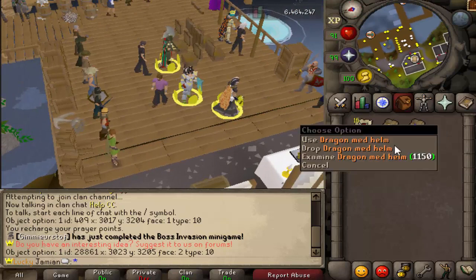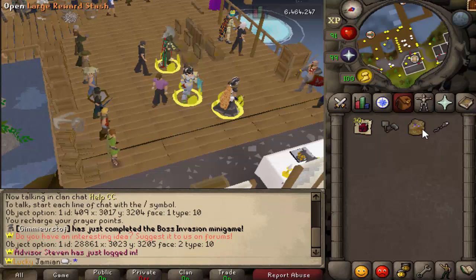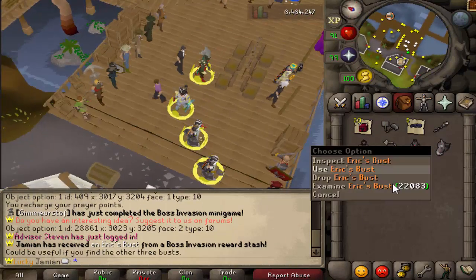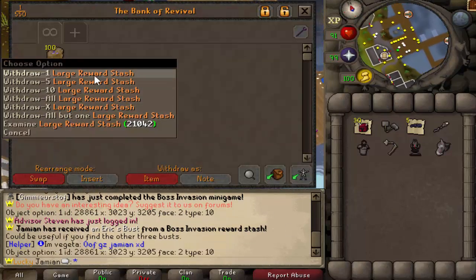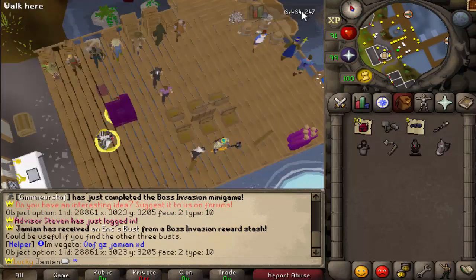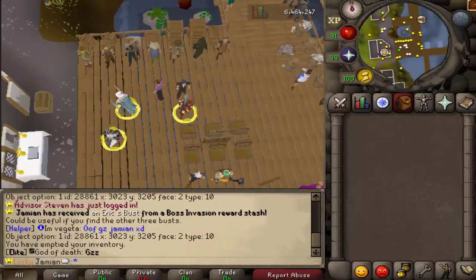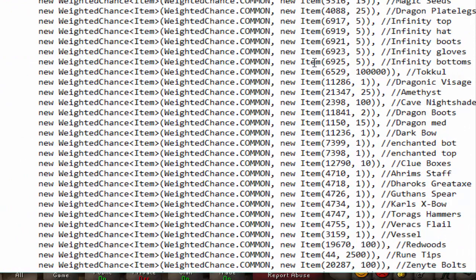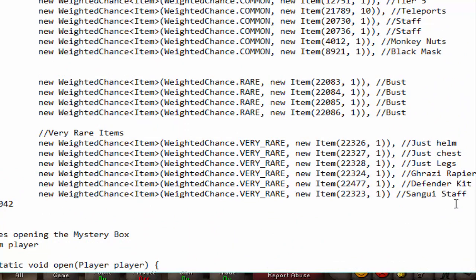With one roll you get one item, though you could possibly get duplicates. With five rolls you could get something nice like an Eric's bust — I'll go over that in a little bit. We have 100 rolls of the large reward stash, so we should get 500 items. It's easier to just show you: everything common is on the common table.